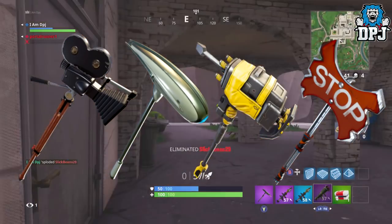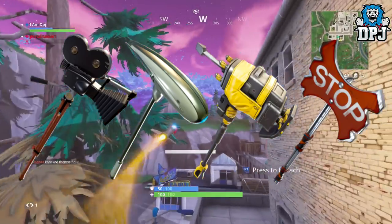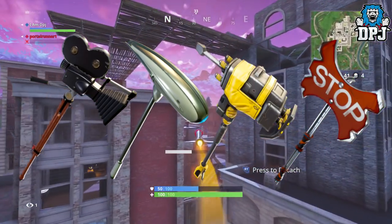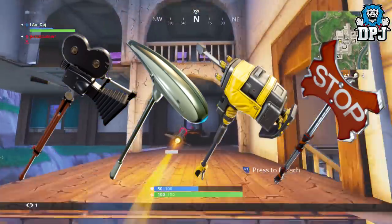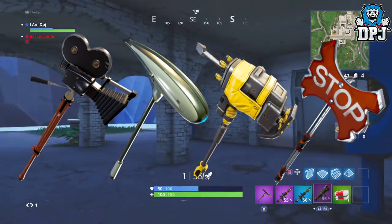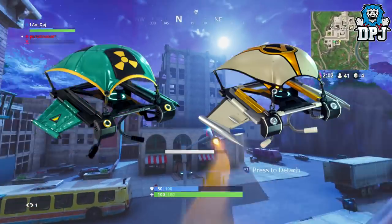Next up we have some kind of — I don't even know what this is, but I know it farms materials. It looks like some sort of futuristic tech submarine UFO, I don't even know, but it's crazy whatever it is. We then have what looks to be a drill pickaxe — I can imagine this in game already, the noise and animations should be fun. We then have the stop sign axe — obviously the most basic of the four, but I still like it. I'd bet money on this being a rare, and if it was I'd probably buy it.